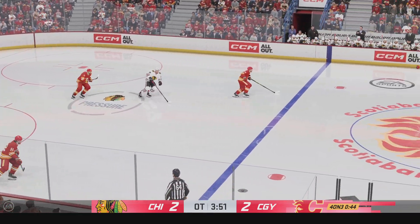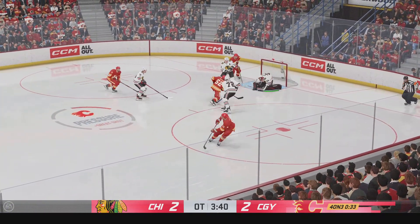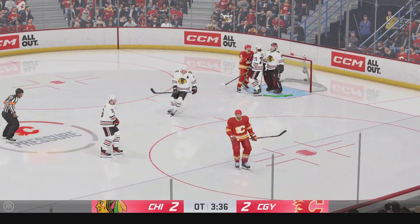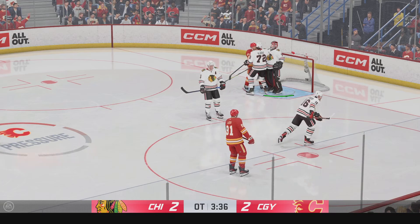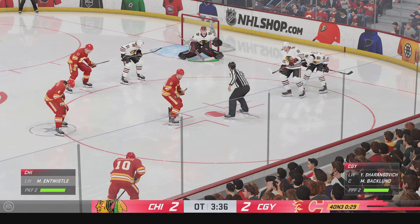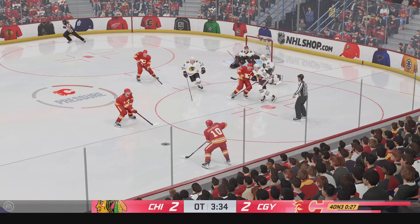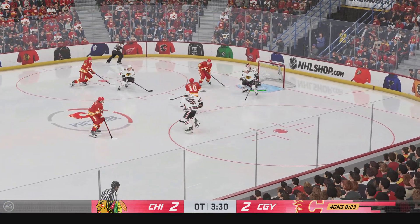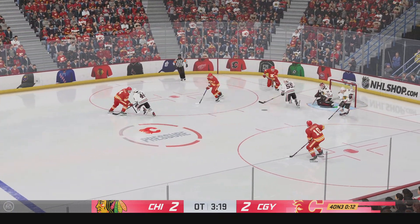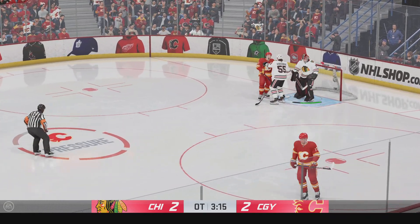Calgary's got a hold of it along the wall. Slides it up front — fast and quick lead pass. Shot and saved by Brasic. And the goalie covers up for the whistle. Another faceoff looming here on this power play. Backlund's won the draw there on the attack. Moves it to the middle. He comes up with a stop, puts it on net — denies him again. And there's the whistle as the goalie hangs on.